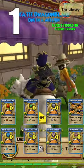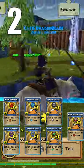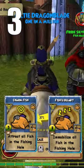Get the rank 1 lures and the Reveal Fish spell from Lucky Hookline in the Commons. Get the rank 2 lures from Herrick Silverscale in Northgard in Grizzleheim. Then hit up his brother Frode Silverscale for the utility spells Charmfish and Fish Lullaby.